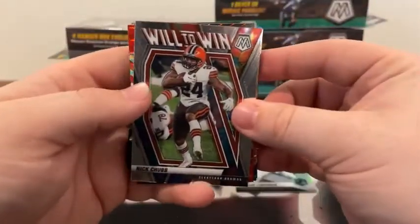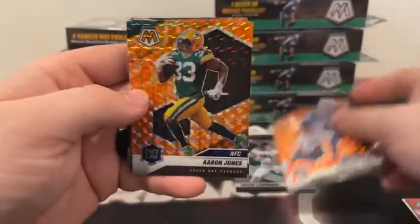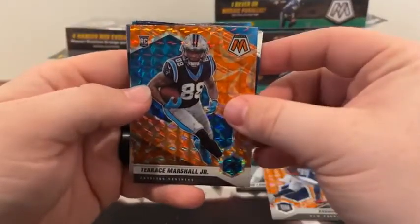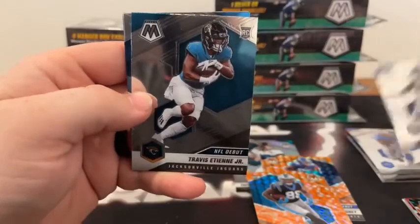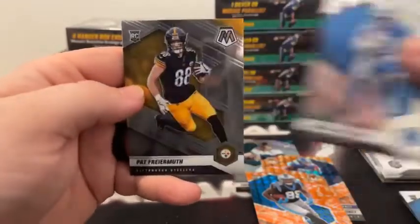We'll sleeve and top load that. Here's J.J. Watt on the silver Mosaic. We've got a will-to-win of Nick Chubb for Cleveland. There's a silver Mosaic Hall of Fame — Terry Bradshaw. And here are our orange reactives: we've got a debut of Kadarius Toney, there's an NFC Aaron Jones, MVP's Tom Brady, and we've got a rookie card of Terrace Marshall Jr. for Carolina. There's an MVP's Von Miller, Man of the Year Chris Long, we've got an AFC James Robinson, debut Travis Etienne, there's a base Terrace Marshall, Jermar Jefferson and Pat Freiermuth for the Pittsburgh Steelers.